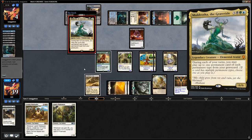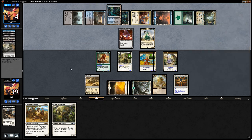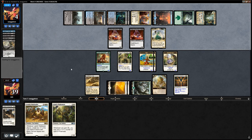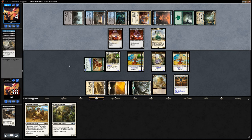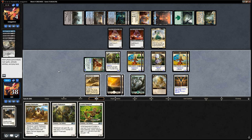It is Muldrotha, and they get to replay a land and replay a creature from the graveyard. Opponent's not dead yet — they can gain 4 and have 3 blockers. They might still be in trouble, especially if we draw a land for Shefet Dunes activation.